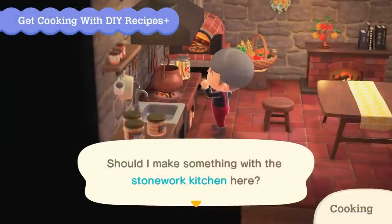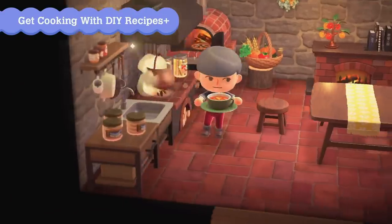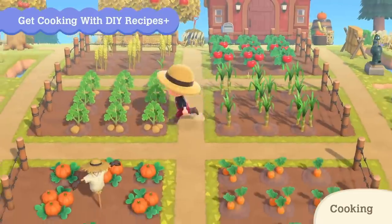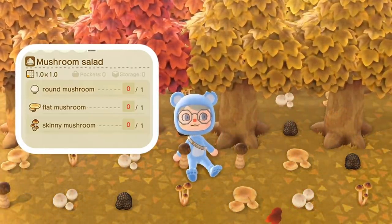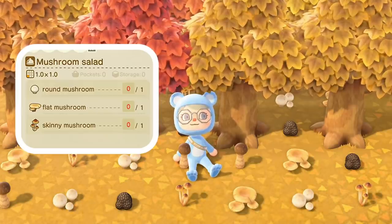This cooking mechanic has been really thought out and rivals even the best cooking simulators. To get started, you'll need to grow at least nine of each vegetable, including pumpkins, so you have enough ingredients to start cooking. We can also see that mushrooms will be an ingredient you can cook with, so when the mushroom season starts in November, you need to keep your eyes peeled for them. Watch my mushroom video to find out more so you can get cooking.